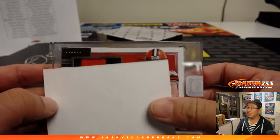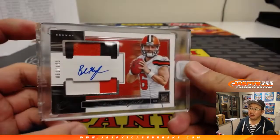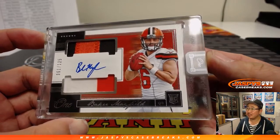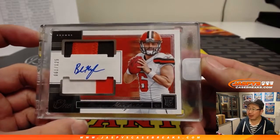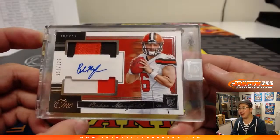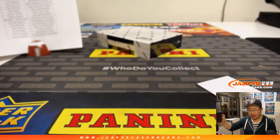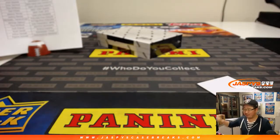And for the Browns — Baker Mayfield. Three color dual relic, on-card autograph, 61 out of 125. And that is for Rick Barker and the Browns. There you go, made up for it.